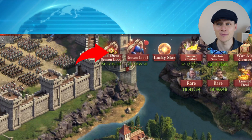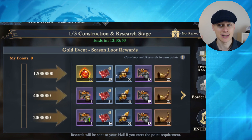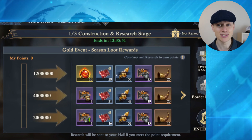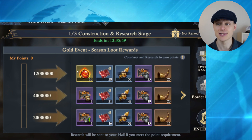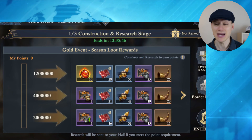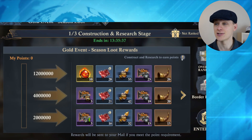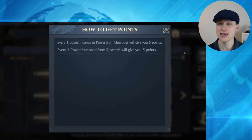At the top here is the Season Loot gold event with its own logo. These rewards are for solar, and they do differ substantially from lunar typically. They're still giving away dragon flame orbs, and it's actually quite hard to max out. The prizes on solar are harder than on lunar for getting the top prizes. Day one of the gold event is Construction and Research.